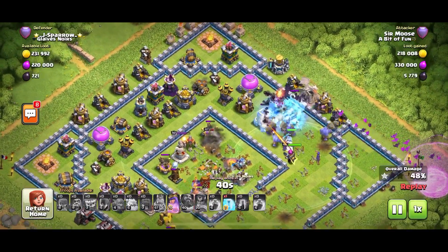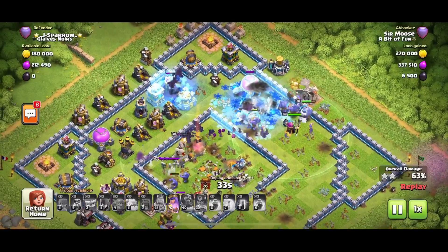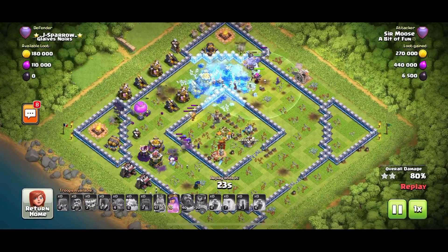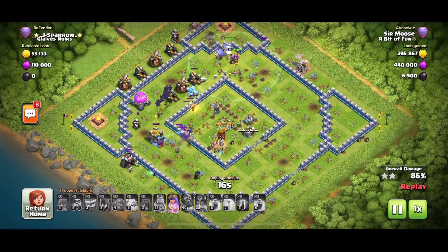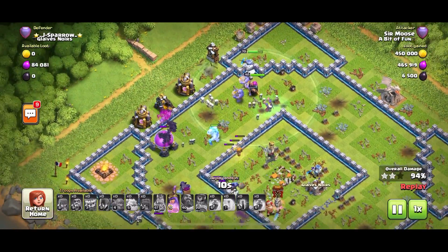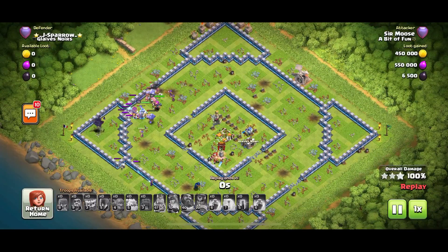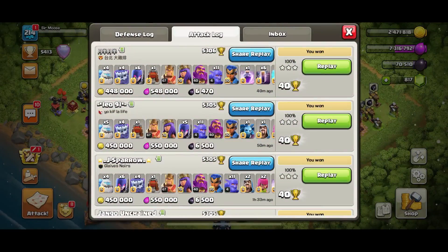I just forgot she was there — I'm not used to having her on the battlefield, I thought she was a stranger wandering into the battle. In come the bats. This is just a fun and overpowered attack strategy — as town halls catch up we may need to adapt, but it's day one of the update so let's enjoy it. There we go, a nice easy three stars in the bag. My queen's still going strong, upgraded her to level 70.